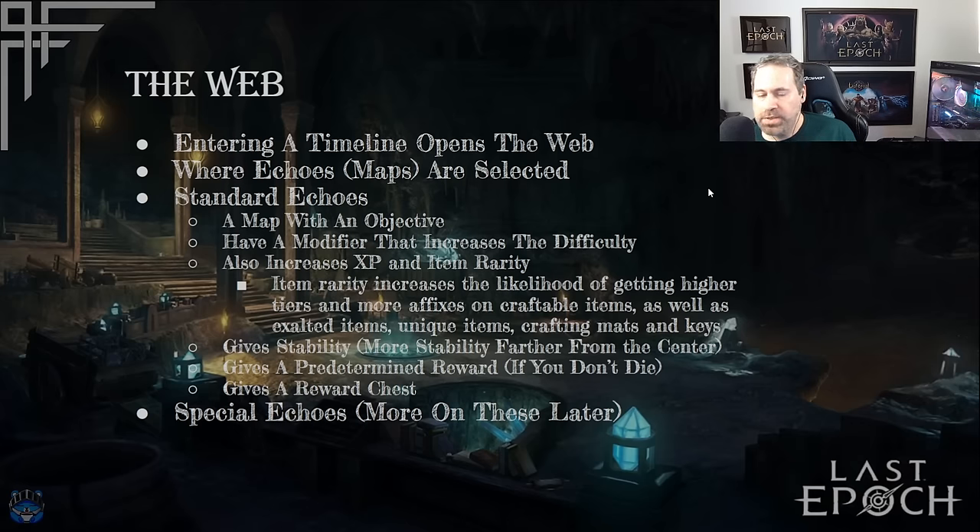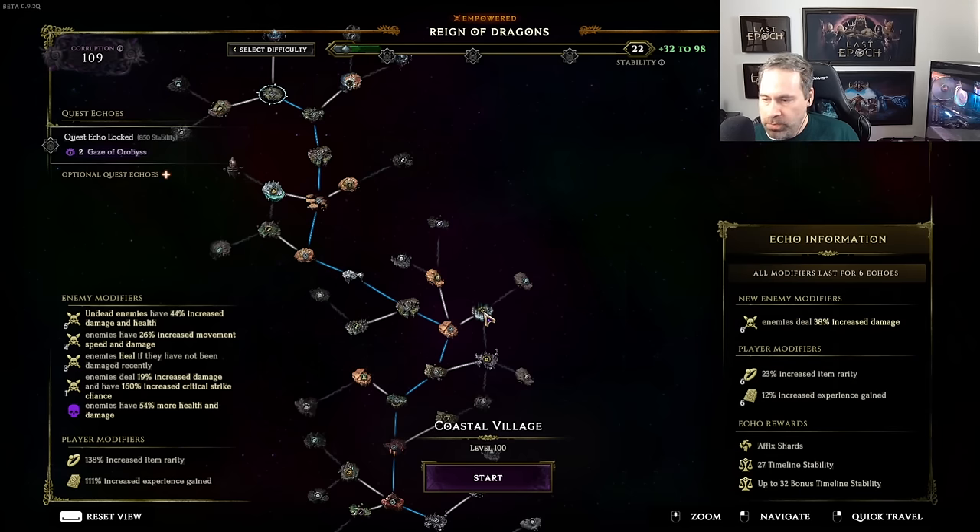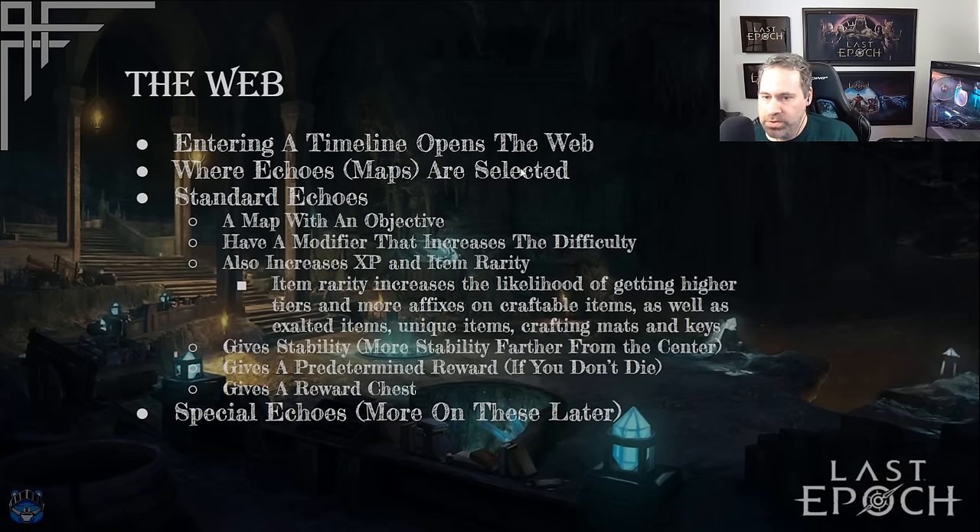So that's the general concept of a web: you select those maps — those echoes — complete them, get rewards, and they add modifiers. Item rarity increases the likelihood of getting higher tiers and more affixes on craftable items. Getting more item rarity and more XP means more stability, which is what you use to unlock the quest echoes. There's also a predetermined reward, and once you finish an echo there's a reward chest based on how many enemies you killed. There's quite a bit to even a single echo.